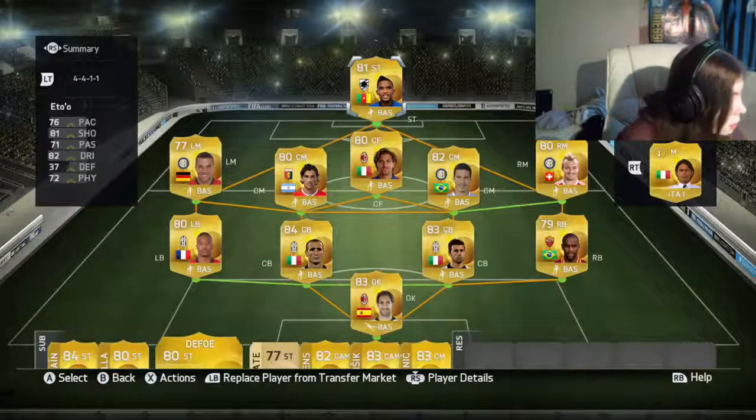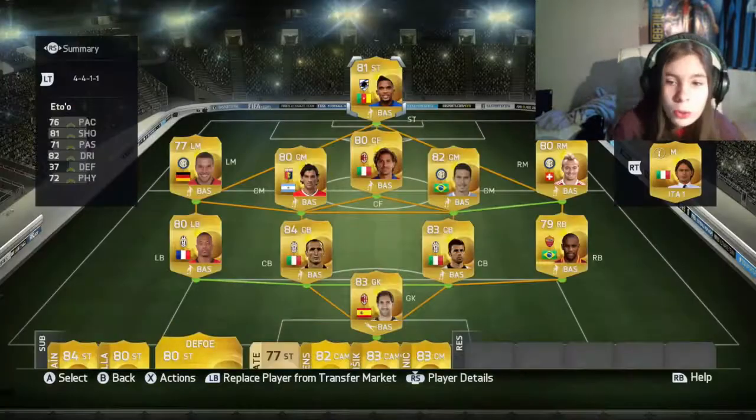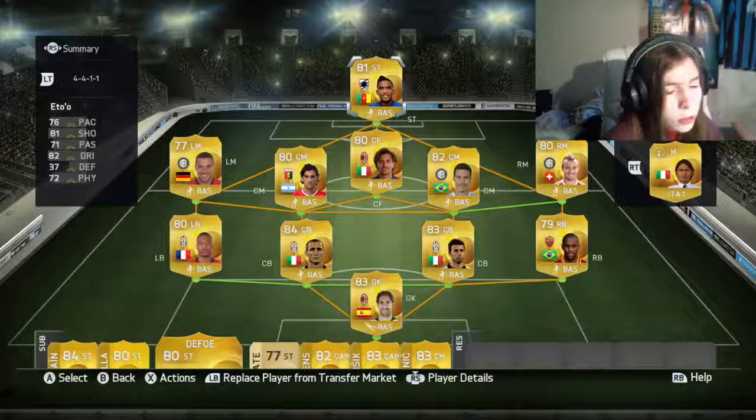At the top we're gonna have Eto, who moved from Everton and is now playing for Sampdoria.